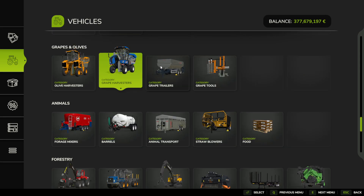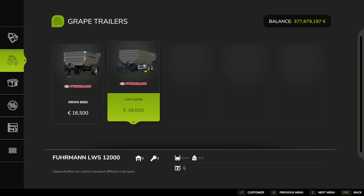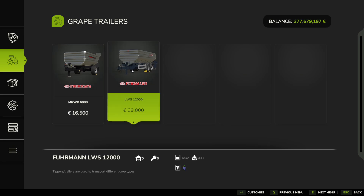We also have grape trailers. Tippers and trailers are used to transport different crop types, and these are specifically for grapes, which is fabulous for us grape lovers out there. So you can actually use these trailers on your tractor to store specifically grapes.